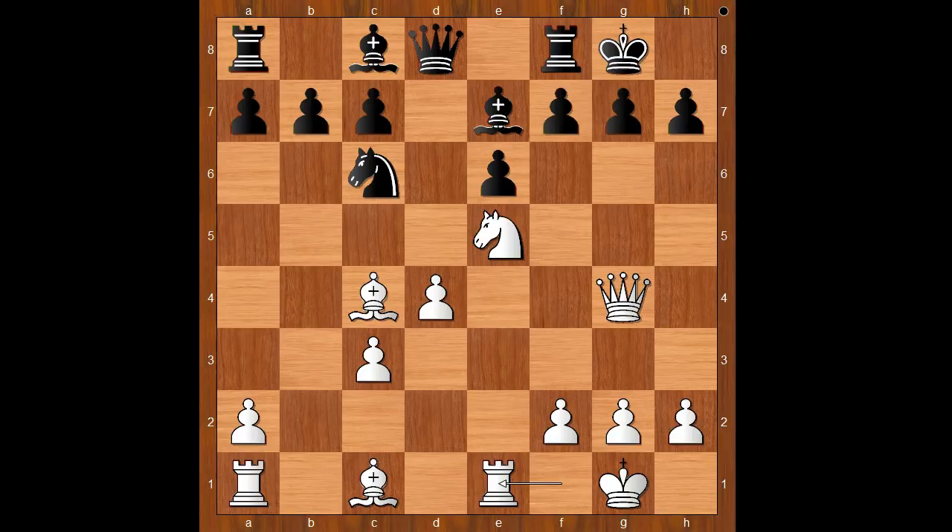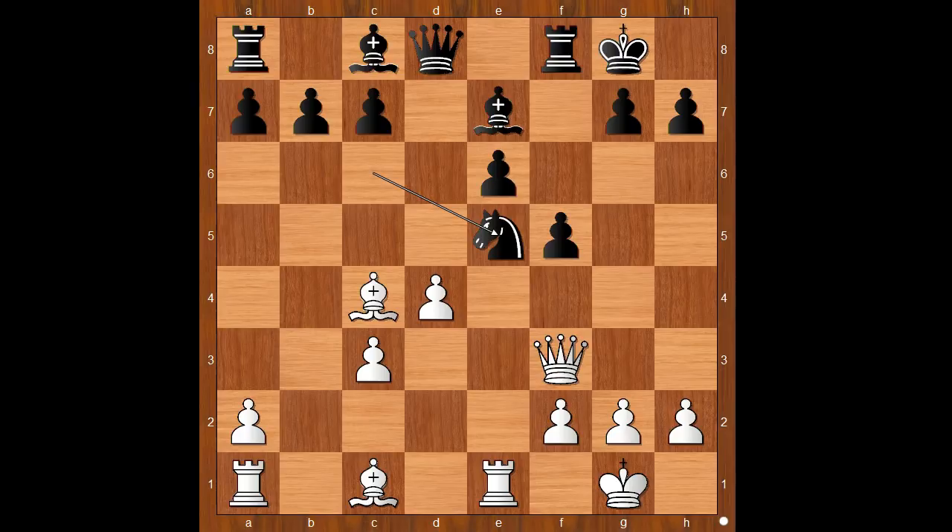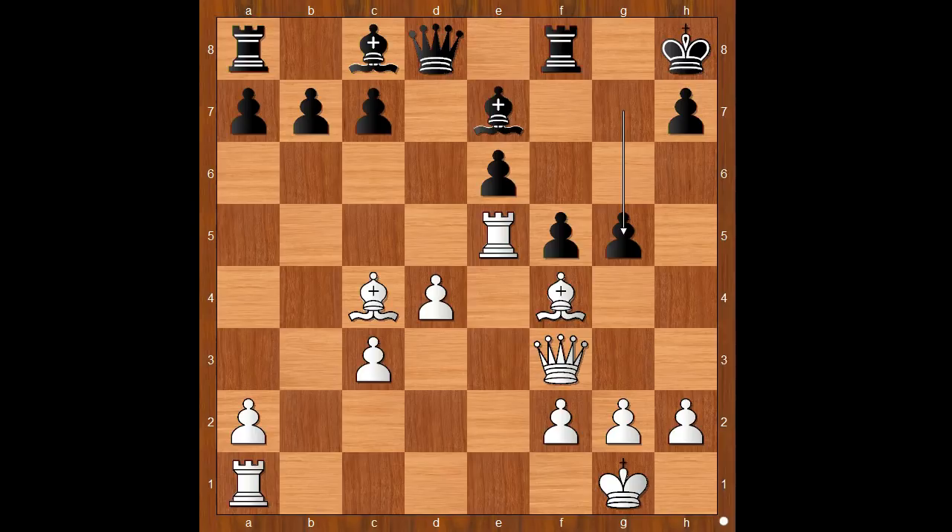f5. Queen to f3. Knight takes on e5. Rook takes on e5. King to h8. Bishop to f4. Black to move. g5. These kinds of moves are sometimes double-edged — it exposes the black king somewhat. Black has a dark-squared bishop, that's why he is not afraid to play g5.